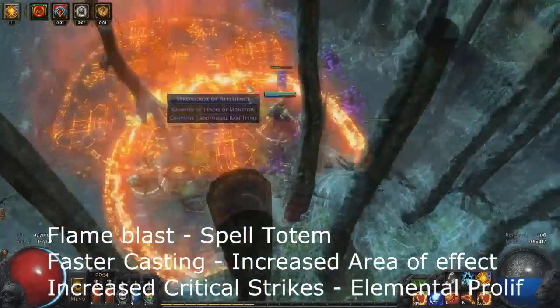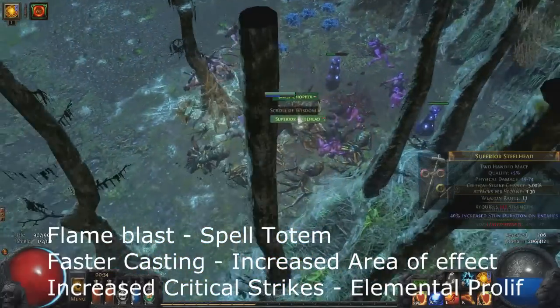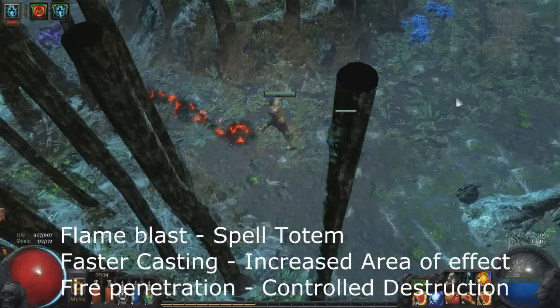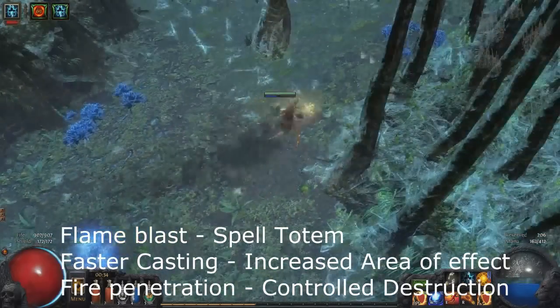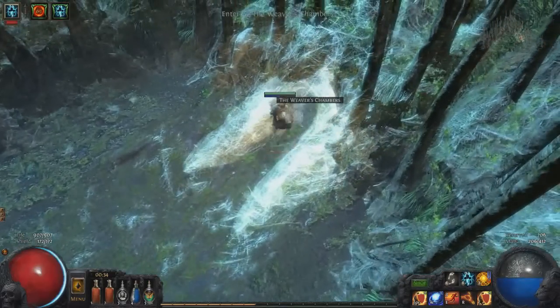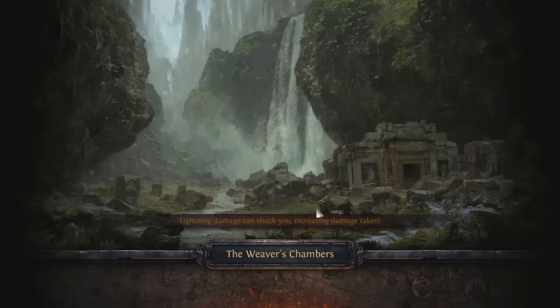At level 38, you switch out Controlled Destruction for Increased AOE. Your fifth link is Increased Critical Strikes as a Templar, and your sixth link is Elemental Proliferation. For Witch, the fifth gem is Fire Penetration and the sixth is Controlled Destruction. It's important to get a Spell Totem early on so you can start leveling it for when you can actually use it.